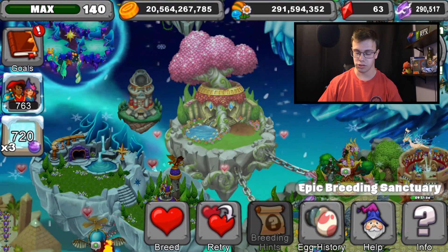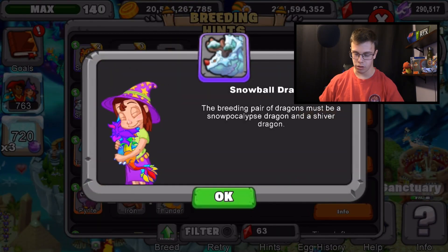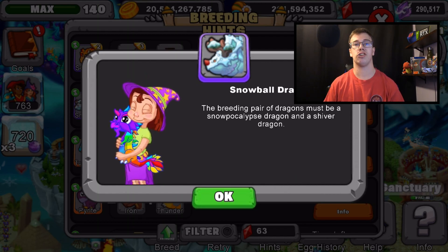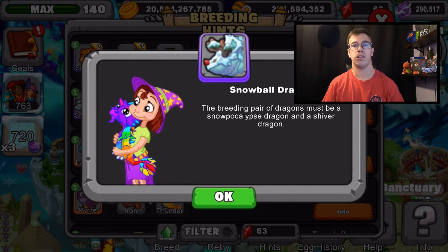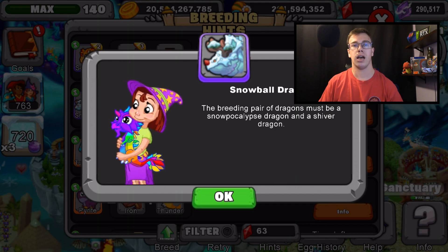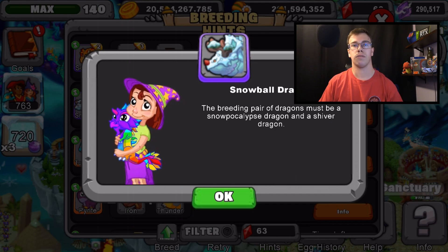Here we go — breeding hint for Snowball: the breeding pair must be a Snowpocalypse Dragon and a Shiver Dragon. I recommend using a Snowpocalypse Dragon level 11 or above and a Shiver Dragon level 11 or above. Don't forget: the higher level dragons you use for breeding, the better odds you'll get.